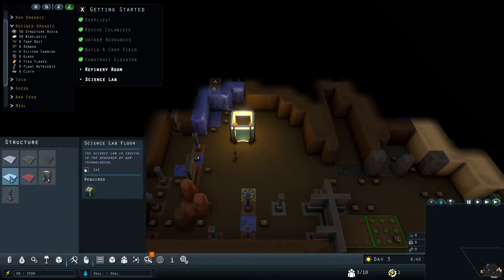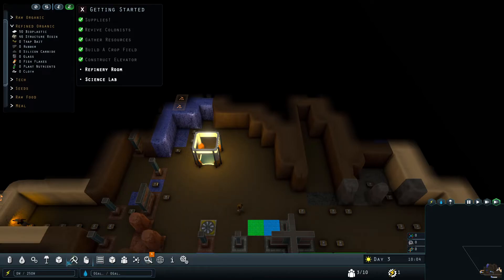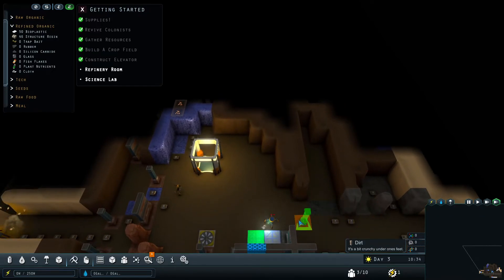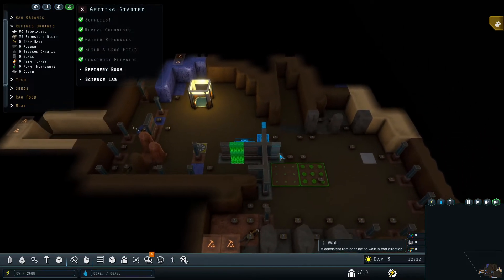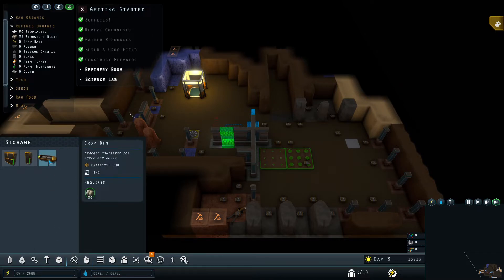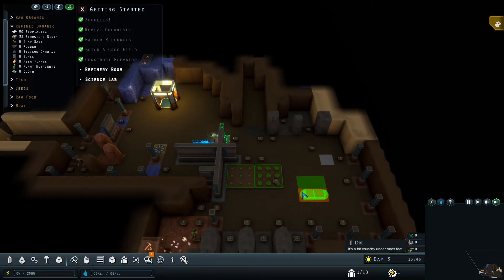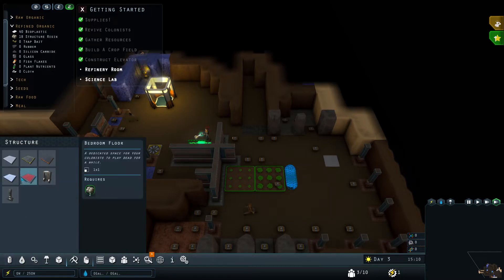Let's put the science lab floor in — let's put it in a corner. I haven't fully decided how we're going to do this and we can change it later, but it is annoying to have to deconstruct things again. We definitely want to get a research station going on that kind of floor. Then we need a refinery room. Over here we'll have crop fields, some kind of storage — and there's also a new storage thing: a crop bin, a storage container for crops and seeds, 20 resin. That might be a good idea to get one of those.